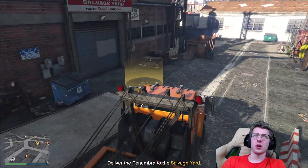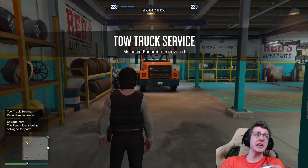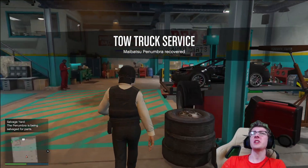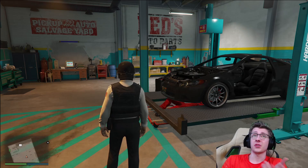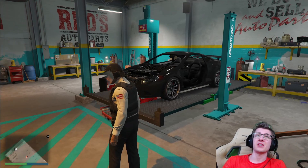Here we are at the auto shop. When you deliver your vehicle you get a prompt at the top of your screen — at least the first time — that says this vehicle is currently being salvaged, money will be transferred into your account later. As we can see it says Penumbra is being salvaged for parts. You have to wait 48 minutes and then you will get money — about $30,000 or maybe more. But the first and second time I delivered a vehicle I got $30,000, so that's probably what to expect.